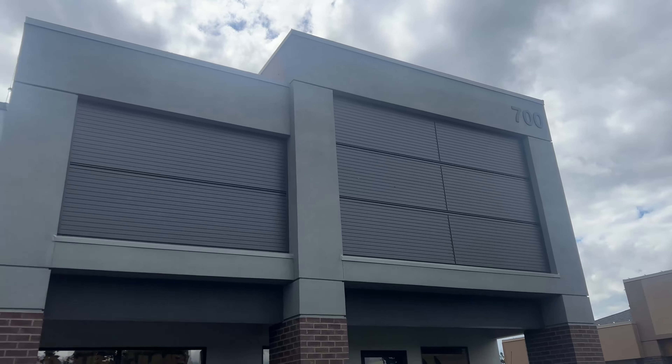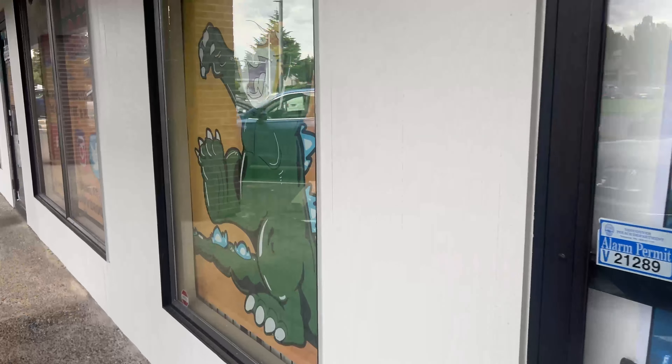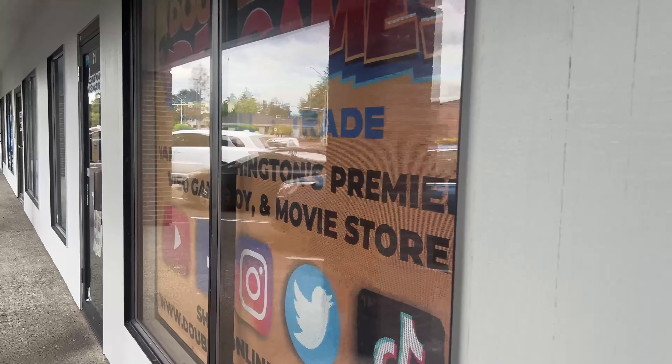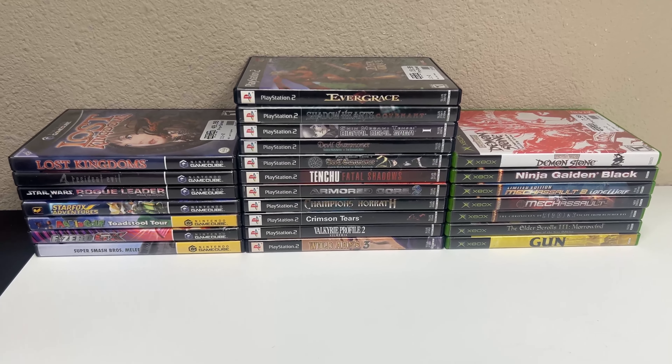What up peeps, welcome to today's vlog. They just finished painting the outside of the building here - they missed a spot! It's looking nice and sleek with brand new paint. They went from like an orangey brown tan look to a dark gray, black and white. I think it looks pretty good, what do you guys think?